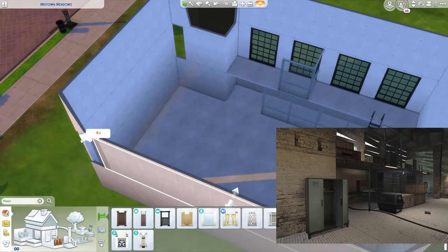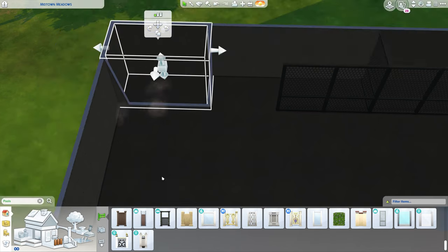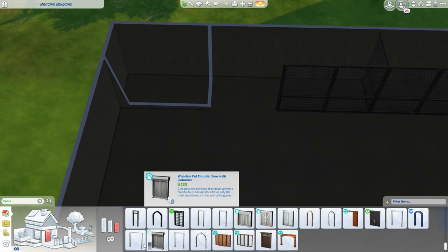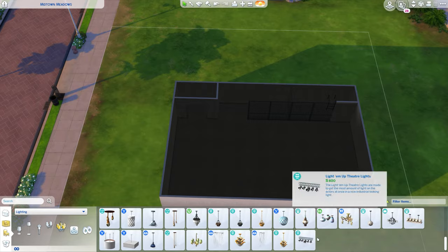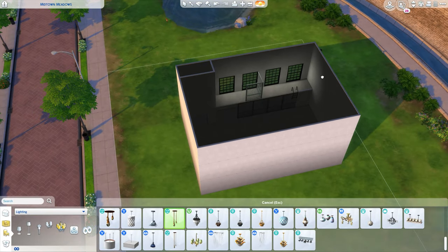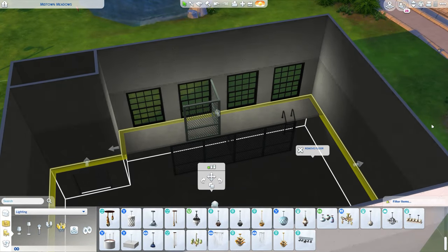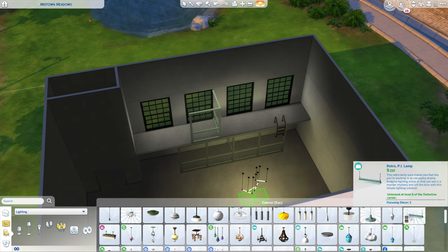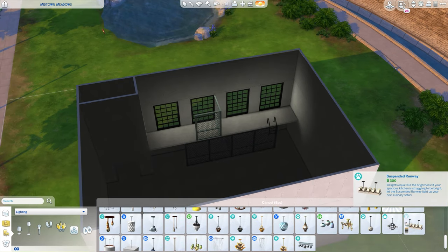I used a pool ladder for the ladder going up to the balcony, because newsflash — we don't have ladders yet. It's only half-length, so you'd have to jump to make it up there, but there's no harm in getting a few cheeky pull-ups in. If this build were coated in CC, I had the best wooden planks to put over the windows to match the game properly, and a good ladder to use too. But I wanted a new challenge, and this is how I adapted.